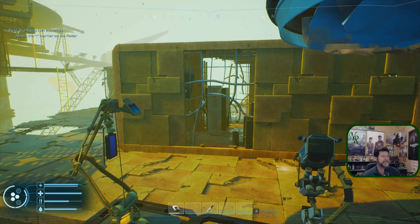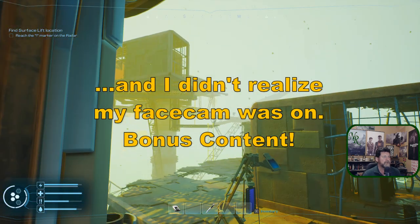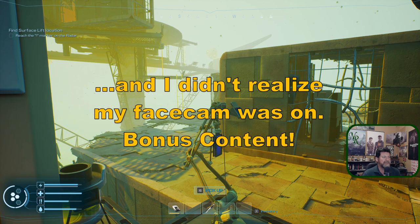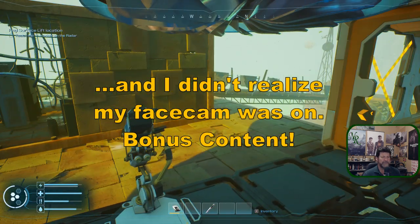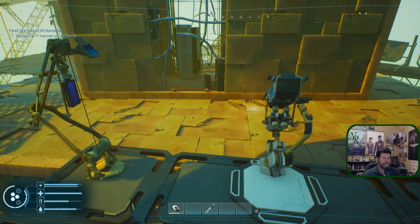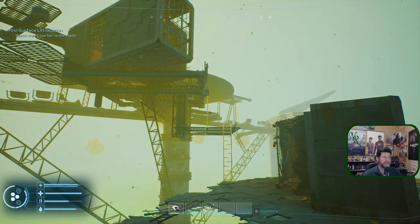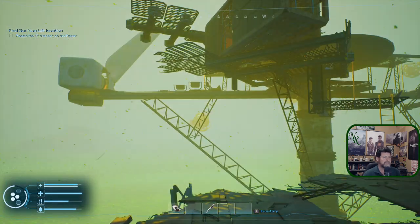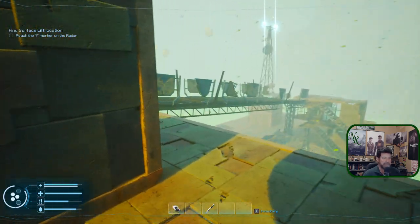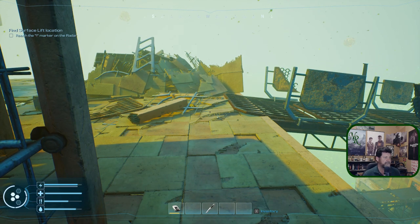Hey folks, welcome back to Forever Skies, this is noble rambler. Trying to remember last episode — it's been quite a while since I recorded anything. Seems like as we pulled up to this one in a storm, it was called the command center. There are propellers over there but they've used this for something else entirely, something more advanced. Let's see what we can find. My sleep, water, food, and health are all in pretty good shape.